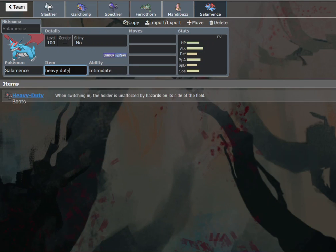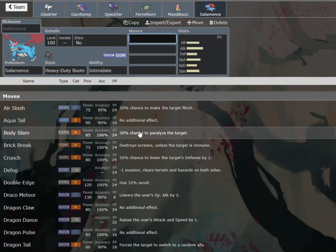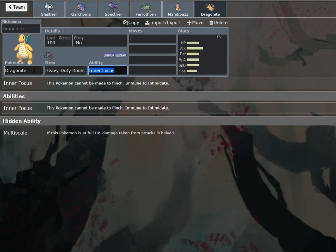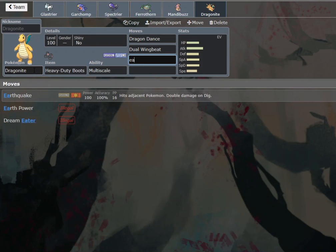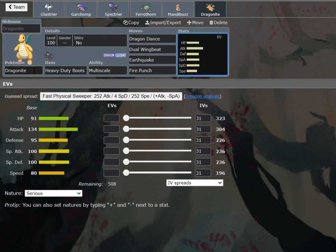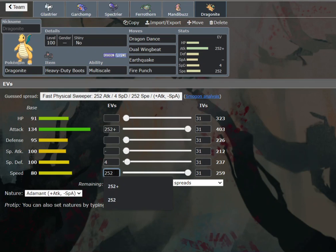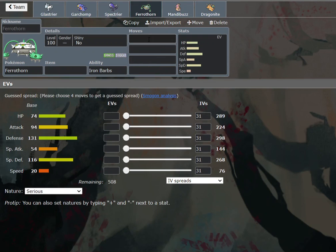We're going to make it Heavy Duty Boots. Does Salamence really do much for us though? Does it even learn Dual Wingbeat? It does learn Dual Wingbeat — that's cool. But is it really better than Dragonite in this role? Honestly, I think I want to make it Dragonite. Heavy Duty Boots, Dragon Dance, Dual Wingbeat, Earthquake for Toxapex, Fire Punch for Ferrothorn, and Extreme Speed. I think this is pretty cool actually. The team's a little bit on the slow side, but Spectrier is pretty fast so I don't worry about that too much.